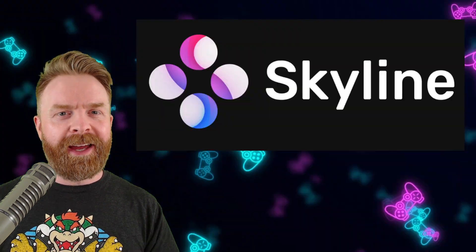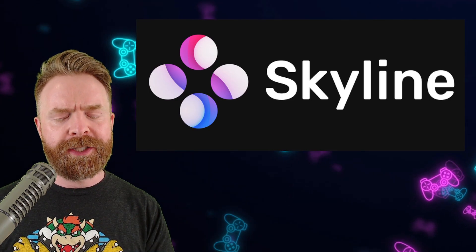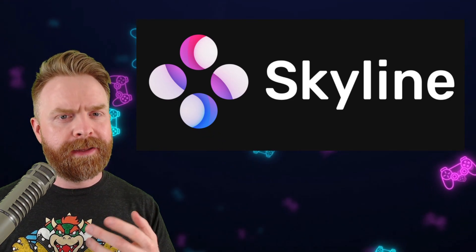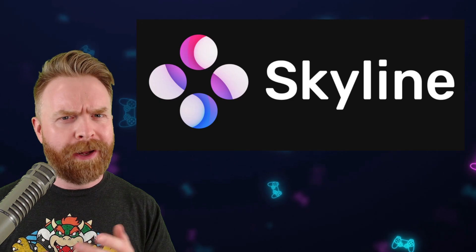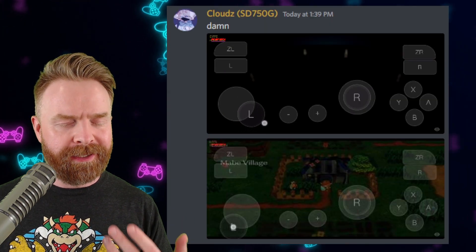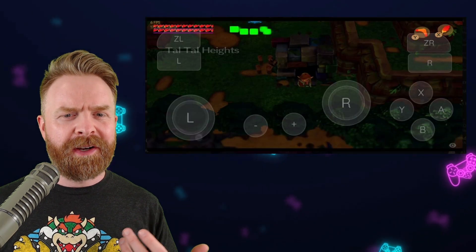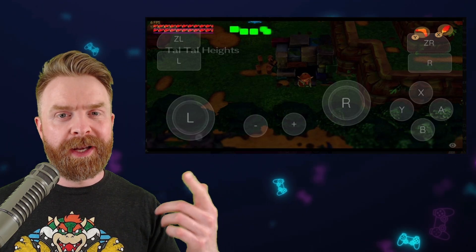It is 100% free. And speaking about free, next up we're talking about Nintendo Switch emulation on Android with Skyline. This update is pretty quick but also pretty exciting. The Legend of Zelda: Link's Awakening now boots in-game. It's not playable just yet, but this is big progress. It's kind of hard to see in this picture, but things are rendering.